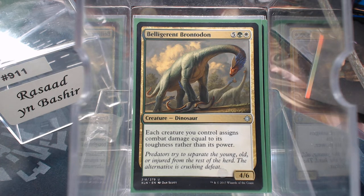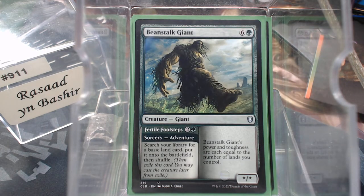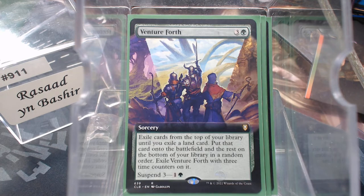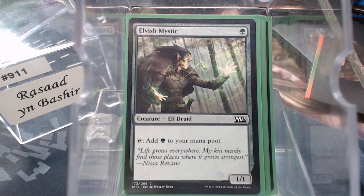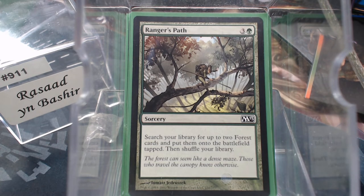Because of the seven-mana dino we have quite a bit of ramp — I'll be honest, it may be too much. This might be what Sheldon's talking about when he mentions excessive ramp. Feel free to comment on any cards I could replace. We have Celestial Locket, Sol Ring, signets, Llanowar Elves, Kodama's Reach, Explore, Beanstalk Giant — which gets you a ramp spell and a creature — Venture Forth, Elvish Mystic, Nature's Lore, Three Visits, Avacyn's Pilgrim, Farseek, Harrow, and Ranger's Path.